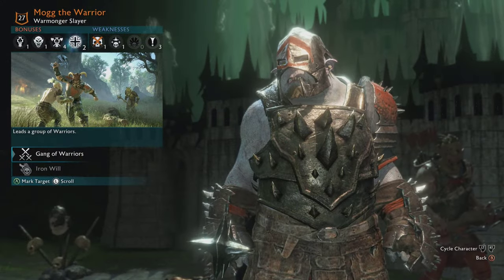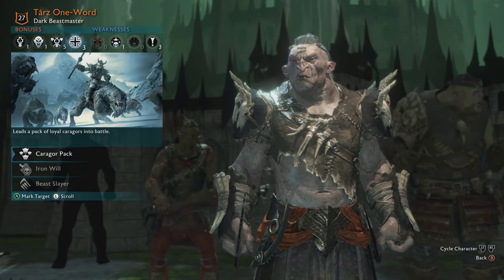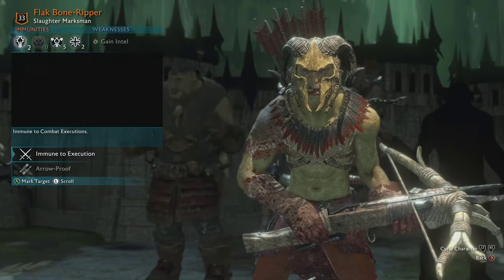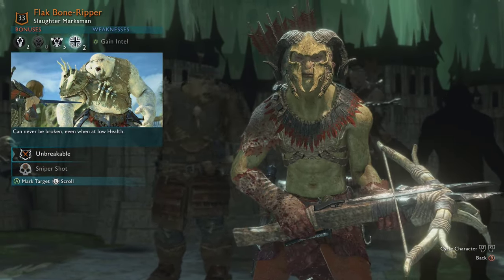For this demonstration I am going to be recruiting some captains in the first row in Minas Margul. Captains in these slots tend to gain Iron Will and Unbreakable, so they are perfect for showing what this glitch will allow us to do.